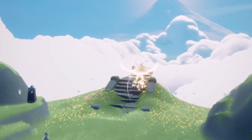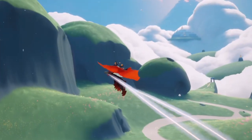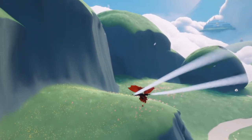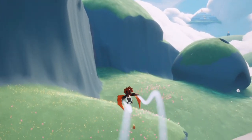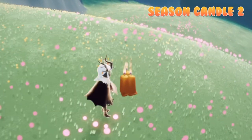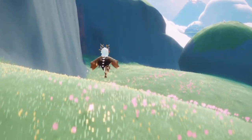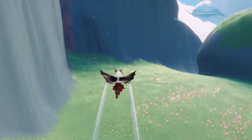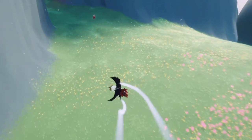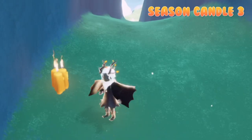So let's head down here. Our second candle bundle will be just on the left-hand side, atop this little hill. We're gonna keep going left for our third candle, which is kind of hidden next to the barrier here.